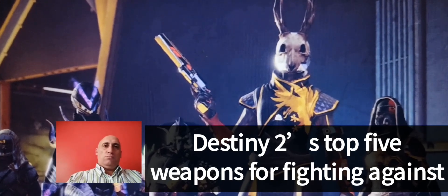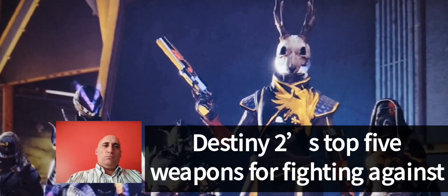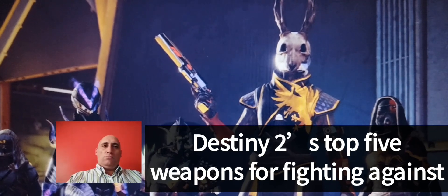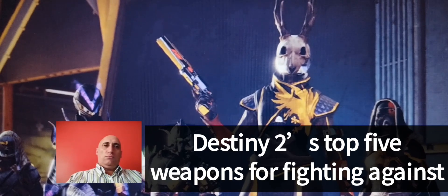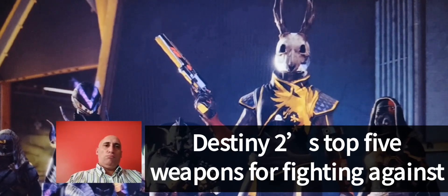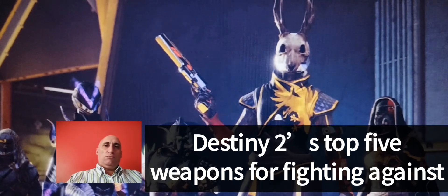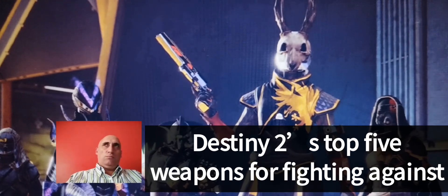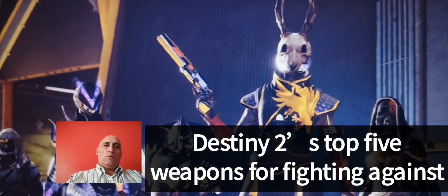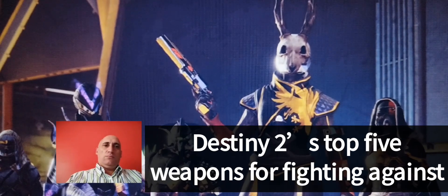Telesto, Exotic Fusion Rifle. Telesto not only has fans, it has dedicated devotees, due to its perk Unplanned Reprieve. Its projectiles stick to enemies or walls and then detonate with a slight delay. The uniqueness of this weapon led Bungie to disable it, but now it's back with its attributes slightly changed. If you don't want to wield the weapon that literally broke the game, then there are plenty of options for Fusion Rifle fans. Main Ingredient, Plug One, and Null Composure make suitable substitutes, but none feel quite as satisfying as Telesto.